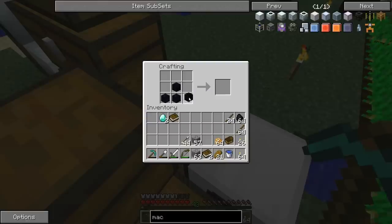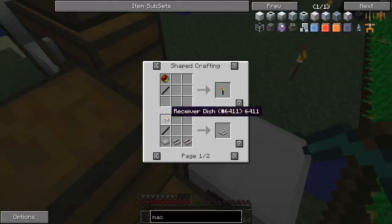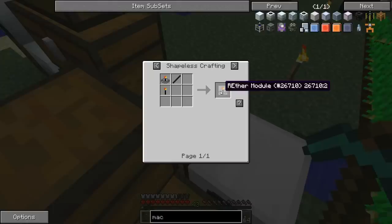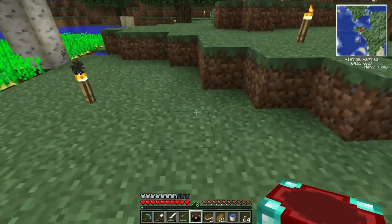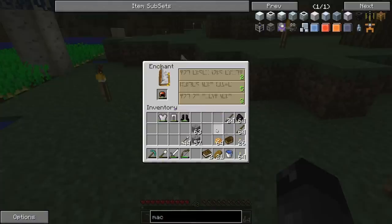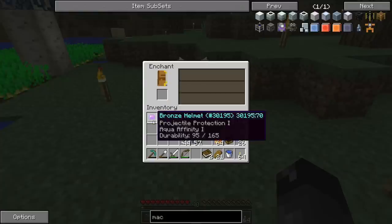Let's make the enchanting table — we have the obsidian, the diamond, and the book, very good. There it is. I noticed an obsidian stick in the recipe list — that's a wireless transceiver, looks like Red Power stuff. I don't know anything about that mod at all, but it looks kind of cool. Anyway, let's make our enchanting table — though someone in the comments will probably tell me not to.